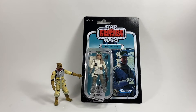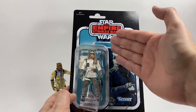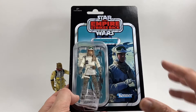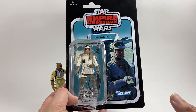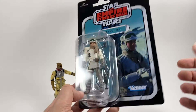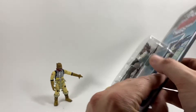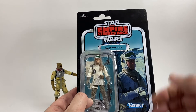In real fifth place we have the Rebel Soldier Hoth. I love this card back — he looks pretty awesome and I love the color of the name pill. He really pops off the card. The only thing I don't like is the size of the bubble, although he does have a lot of accessories so it can be excused. This was one of the figures in the first wave of the vintage collection when it came back in 2018 and it's VC120 — definitely the best figure of that wave, an army builder to boot.